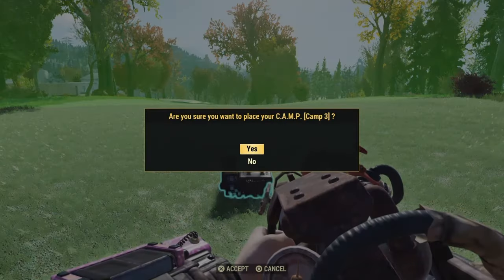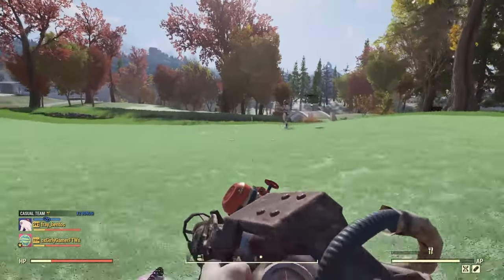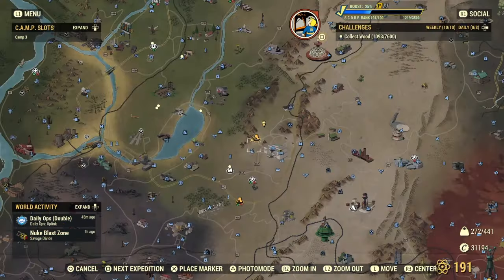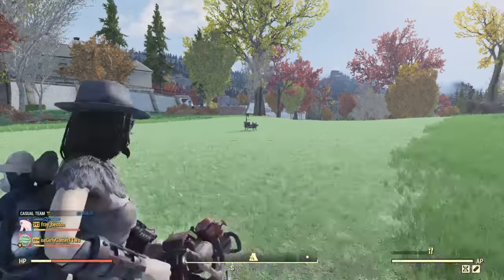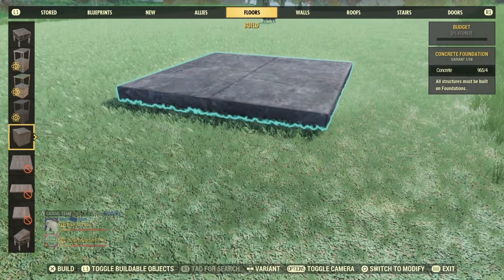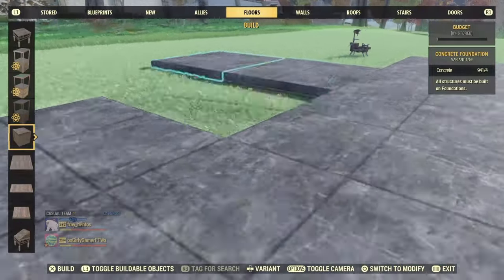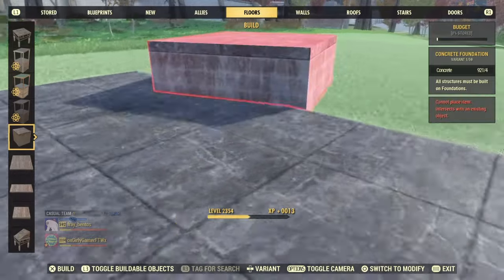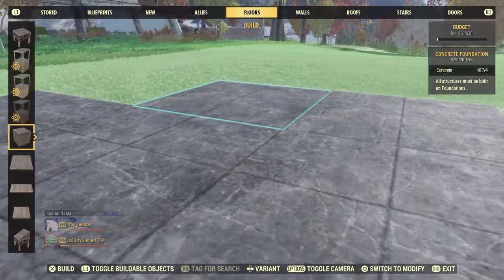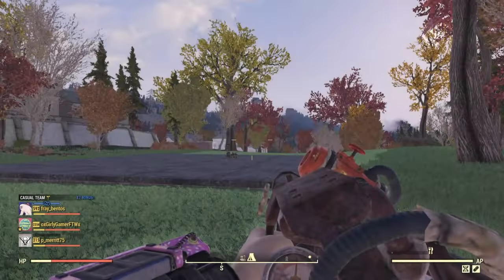First things first, you're going to put down your camp and we're going to run away from it and fast travel back to it to see where our spawn point is. This is where our spawn point is, so now we can lay the foundation right as soon as you spawned it, just so that you're not spawning far away from it. Once you've laid all your foundation down, you can fast travel away from it just to make sure — and that is your spawn point.